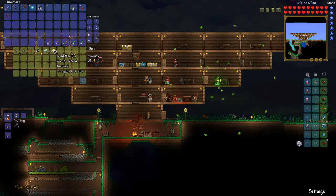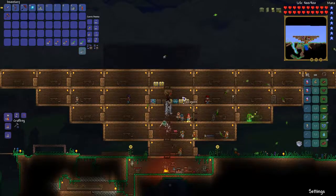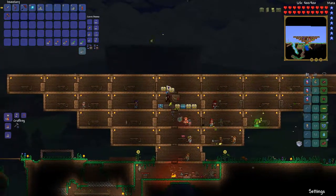I don't care for gold bars at this point - I just want gold ore so I can make spelunker potions, right? Let's keep my mind on one track at a time, please.